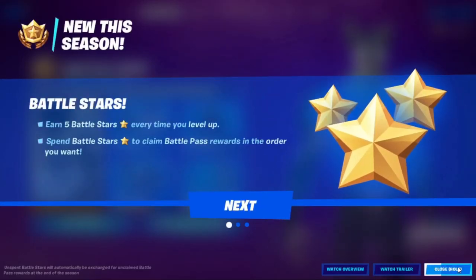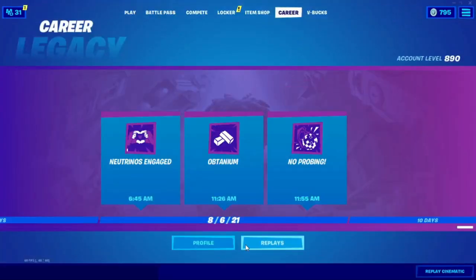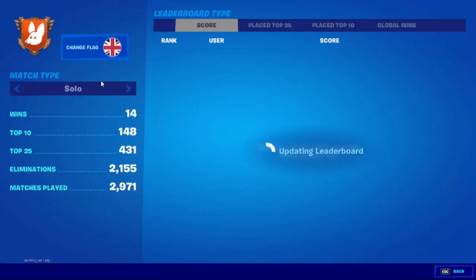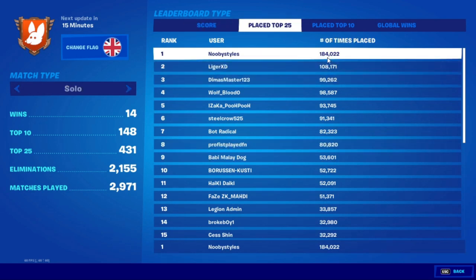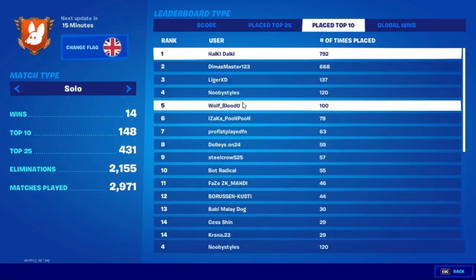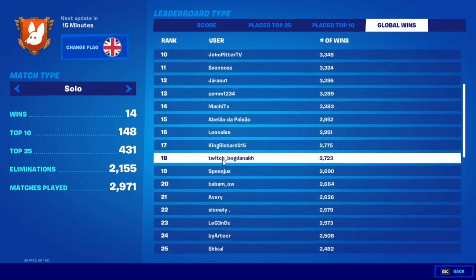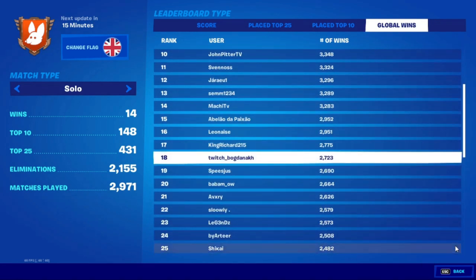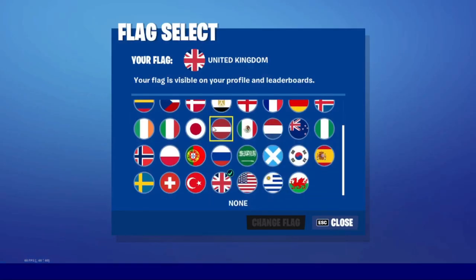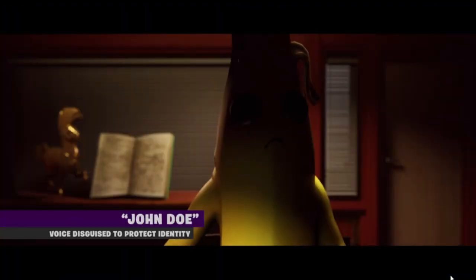After that, close this and go into Career, then go to Profile. Go into Score and then click on your name. Go to Top 25 and do the same thing, then Top 10, then Global Wins. Click on any name — it doesn't matter which. Then change your flag to United Kingdom. Back out and click on Replay Cinematic Scene — watch it all, don't skip anything.